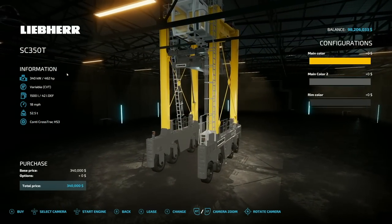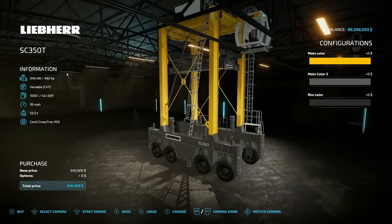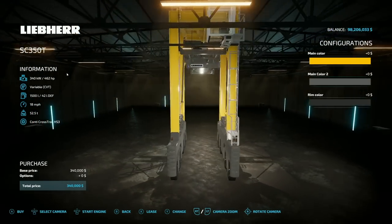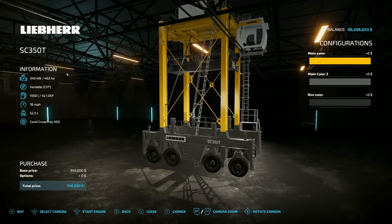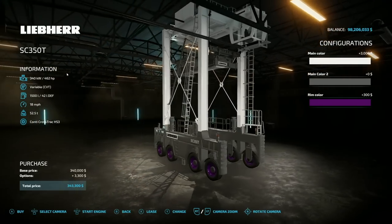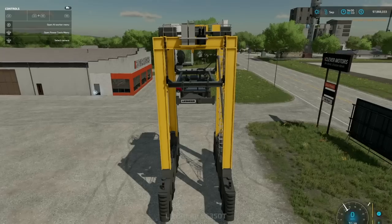Next is something I physically can't fit into the entire screen — it is the Libra SC 350T, a container lifter. Man, how cool is this! 462 horsepower — may as well be 4 million horsepower because it just does its job. 1500 liter fuel capacity — you're gonna need that. It drives 18 miles an hour, and it weighs 52.2 tons. Colors — yes, the answer is yes — quite literally everything can be changed.